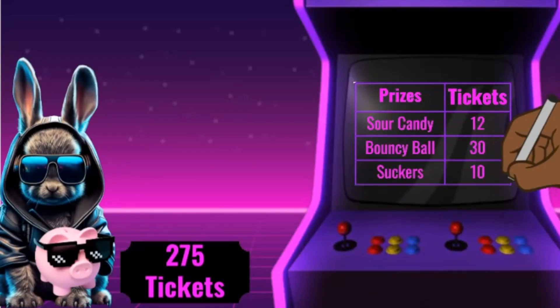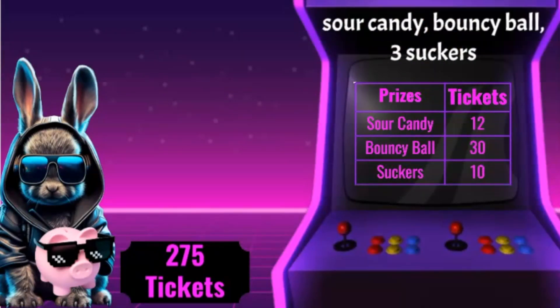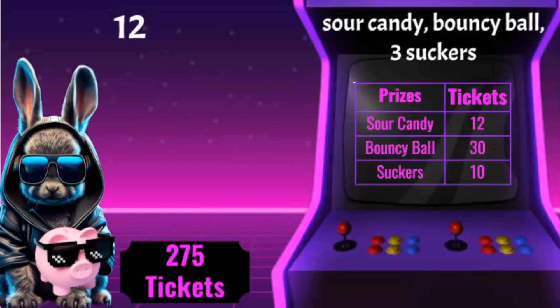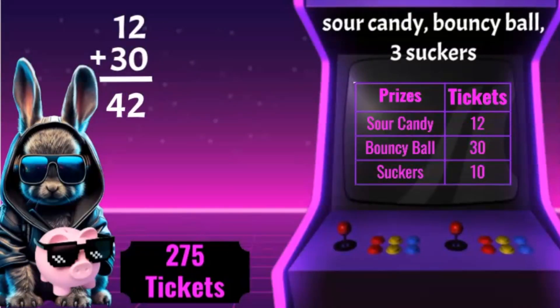I'm dying to cash in some of these tickets, but I don't want to use them all. I need to figure out how many I would have left if I bought a piece of sour candy, a bouncy ball, and three suckers. I'll start by adding the tickets needed for the sour candy — 12 — and the tickets needed for the bouncy ball — 30. 12 plus 30 equals 42.